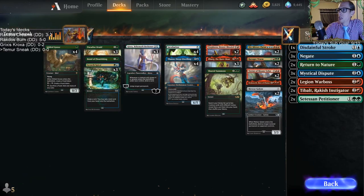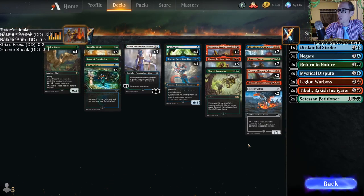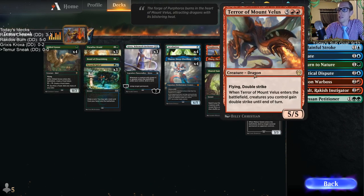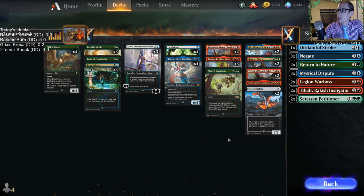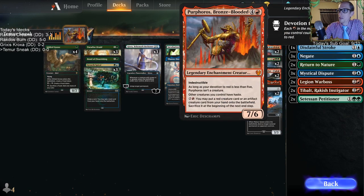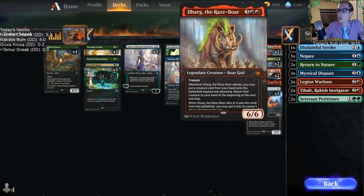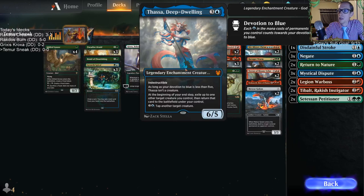We're using Purphoros - that ability of two and a red to put a red creature or artifact creature from your hand onto the battlefield - and Ilharg, whenever Ilharg attacks you put a creature from your hand onto the battlefield. So we're using these two cards to sneak in big threats. Purphoros says then you have to sacrifice it, which is a bummer, and Ilharg says put it back into your hand, also a bummer.